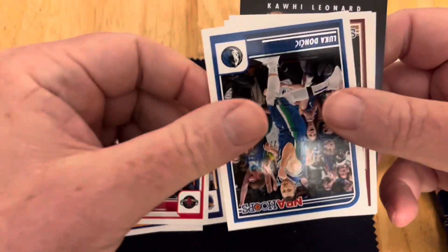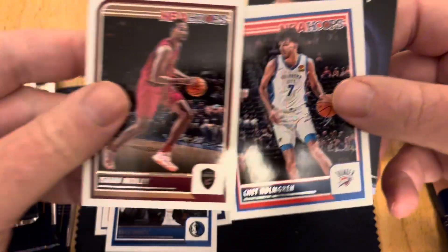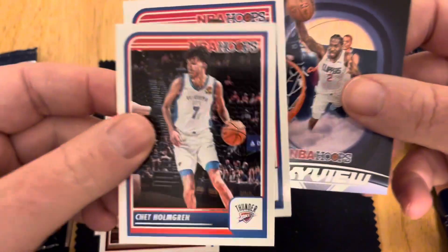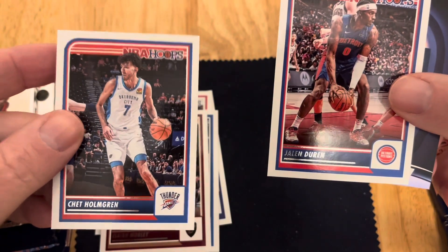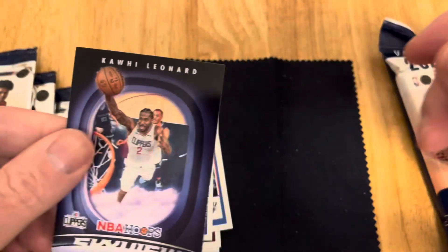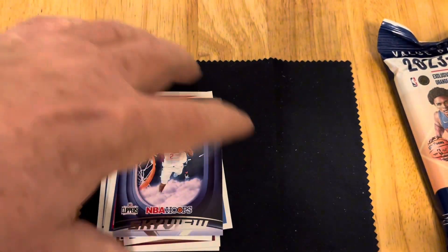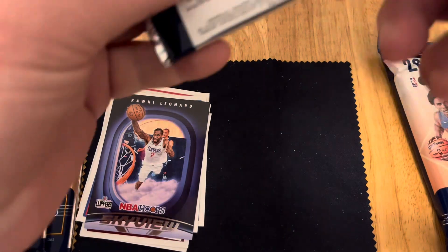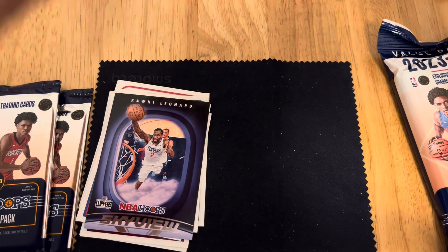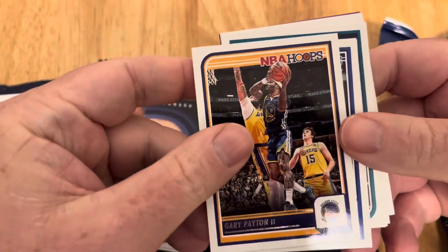Dylan Brooks — just kind of going through these. Luca, Isaiah Mobley, Holmgren, Jalen Duren, and then the Skyview of Kawhi Leonard. I'm just going to put them in a stack according to the size we pull them and then I'll go through all these later off camera.